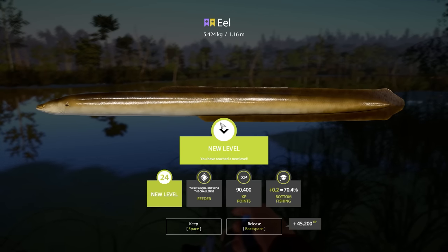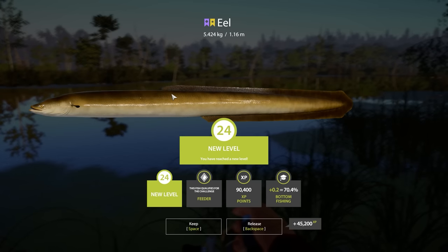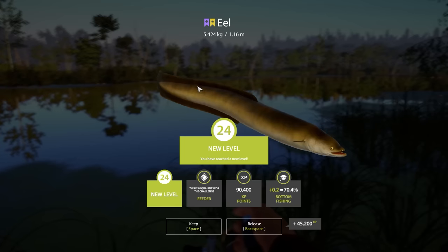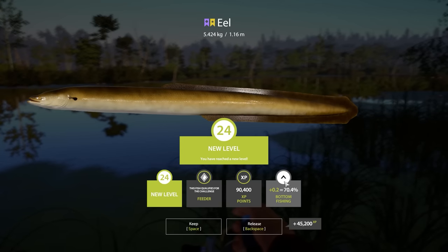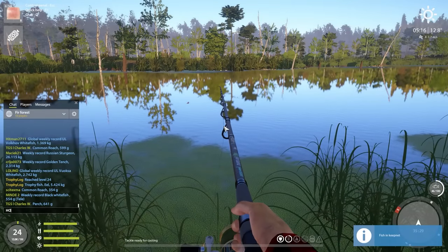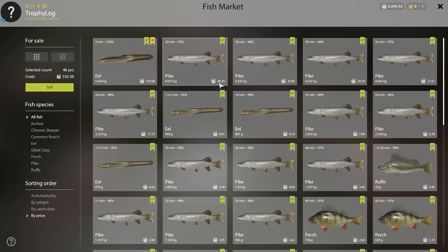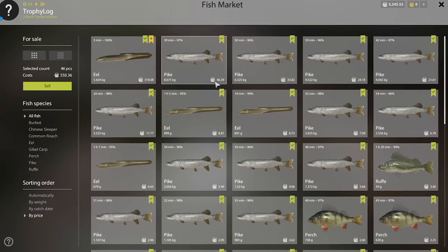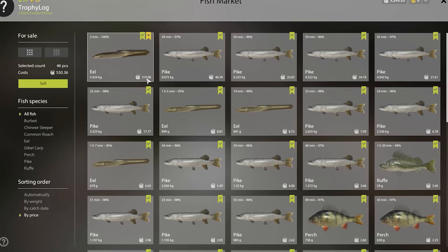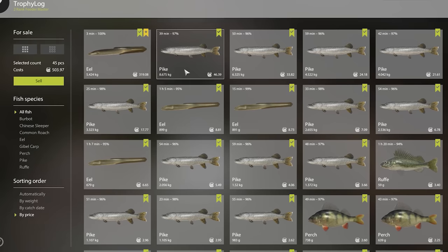Look at the 90,000 EXP - imagine if I had premium right now it would be doubled, with happy hour it would be tripled. That is absolutely crazy. Also can't forget about the fishing percentage. We also got to level 24 - this was the perfect fish. This eel is worth 319 silver and all the keep net together is worth 550 silver.